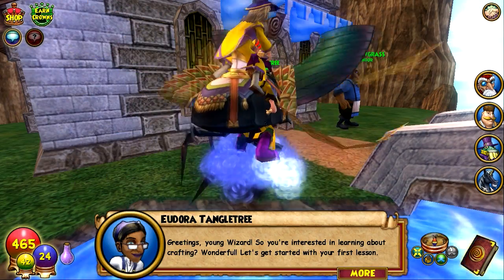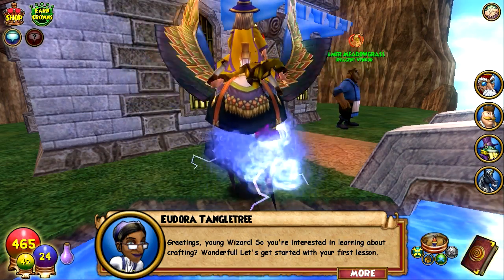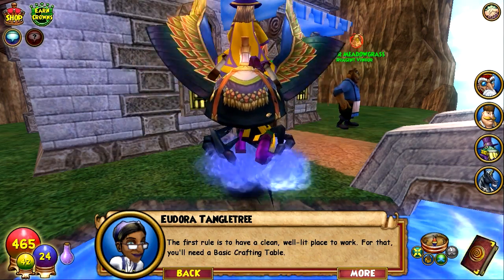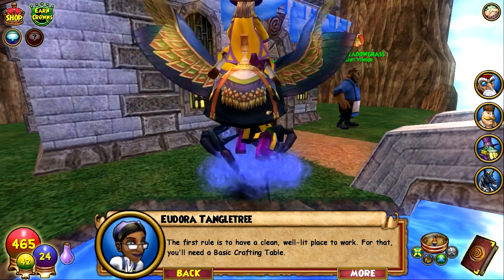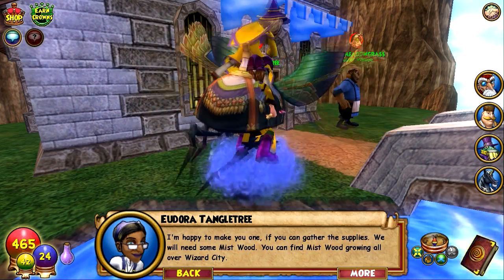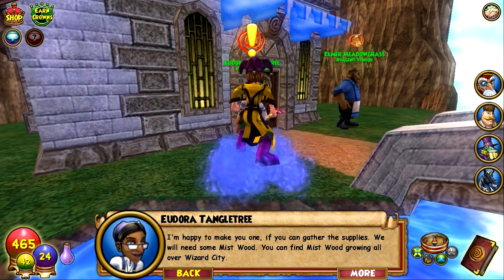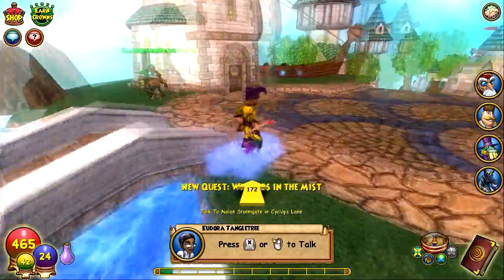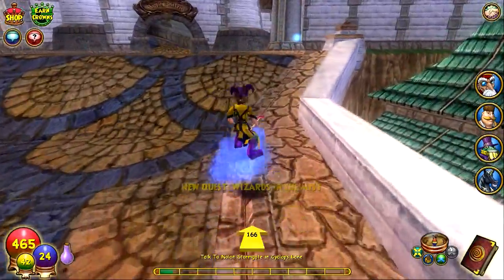Greetings young wizard, so you're interested in learning about crafting - wonderful! Let's get started with your first lesson. The first rule is to have a clean, well-lit place to work. For that you'll need a basic crafting table. I'm happy to make you one if you can gather the supplies. We'll need some mist wood - bring the mist wood back to me and we'll have you a nice new place to work. So basically we have to make a crafting table.